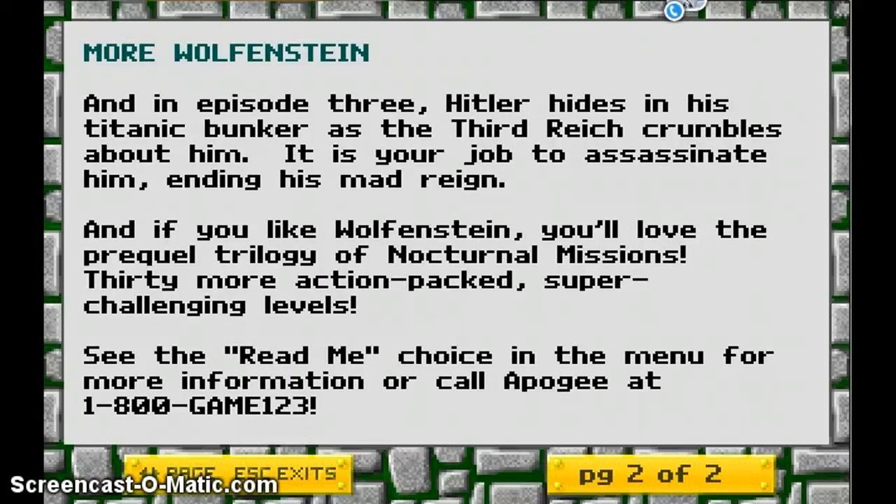More Wolfenstein! In Episode 3, Hitler hides in his Titanic bunker as the Third Reich crumbles about him — it is your job to assassinate him in his mad reign. And if you like Wolfenstein, you'll love the prequel trilogy of Nocturnal Mission: 30 more action-packed super-challenging levels. See the link by choice in the video for more information. Call up GI at 1-800-GAME-1-2-3.